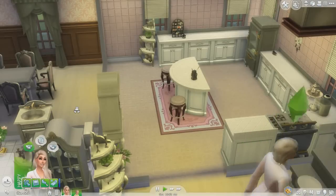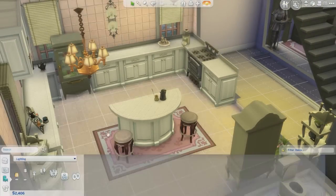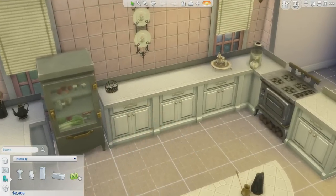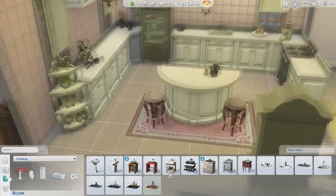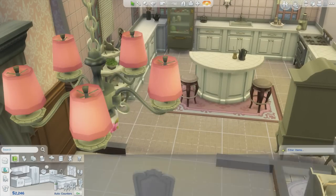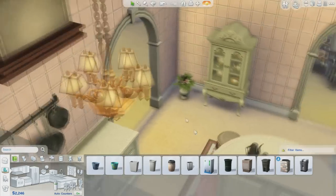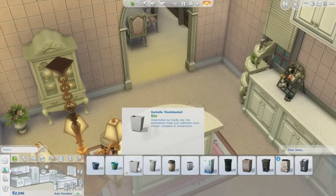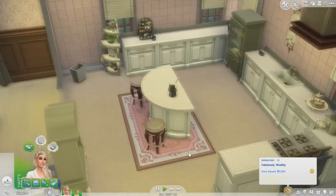Wait, we don't have a trash can or a sink? That needs to be fixed. All right, let's put a sink in really quick. Oh, my bad. Let's put in this one — yep, that looks fine. And then let's just get a trash can in here so she doesn't have to go up and down the stairs every five seconds. Where can we fit one? Either one is fine — probably do it over here, try to keep it out of the way a little bit.